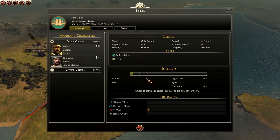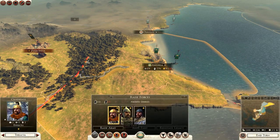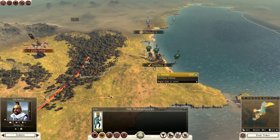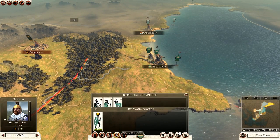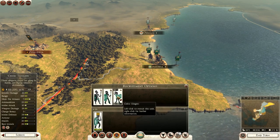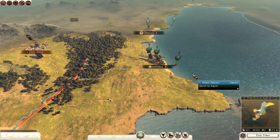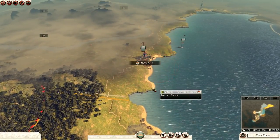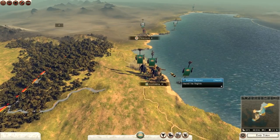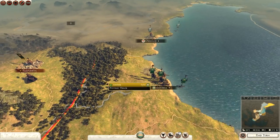We can have two armies, so probably what you want to do is get a general and raise an army of some sort. They have Thracian warriors, Levi Freeman, and Celtic slingers. They've got more of a barbarian feel as opposed to the Odrissian Kingdom, which has a more Thracian feel. So it depends what your preferences are — they're more or less the same region where they start, only next door to each other really.